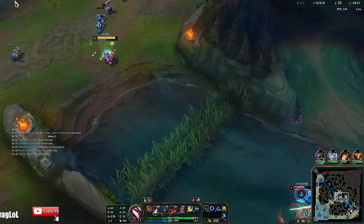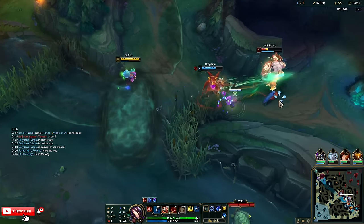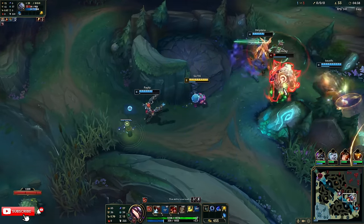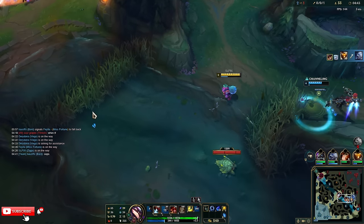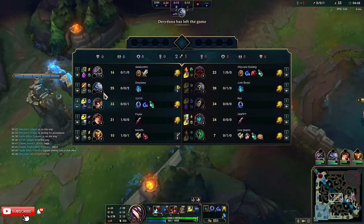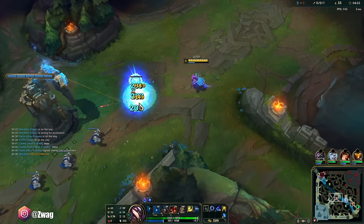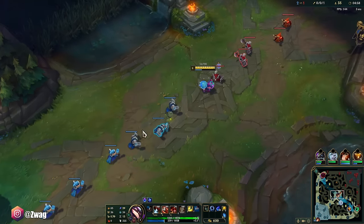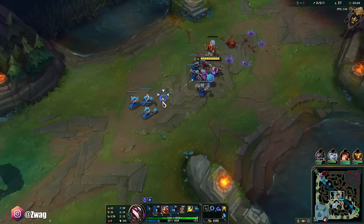Oh, my bad. Hway can't really help too much. How did Bard get that out of all people? At least he died — I thought he was going to get away. Oh, he's a Volibear. I thought we just killed a Volibear. How does he DC on our team?